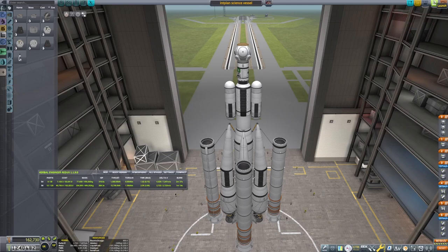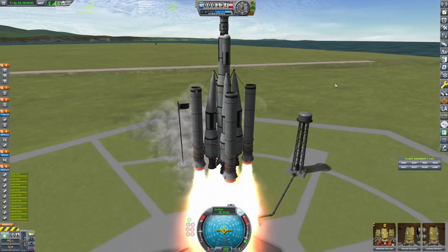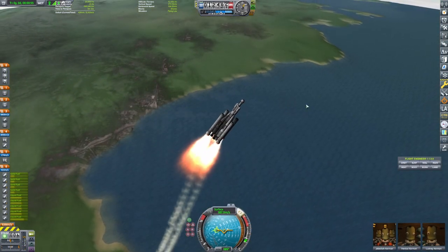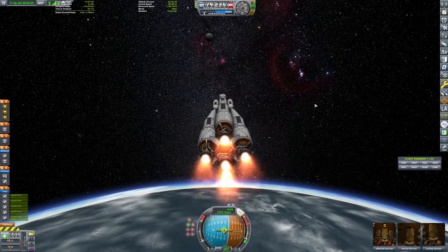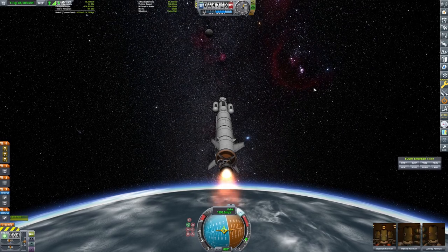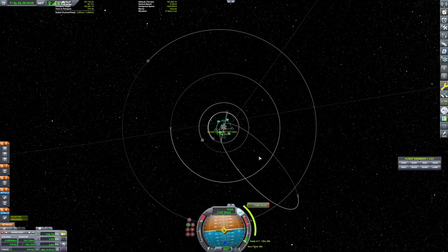Interplanetary travel is different — it's very different. I mean, it's not that different, but if you don't know what to expect, it can feel like a very large gap between, you know, Mun and Minmus to things like Eve and Duna. So I wanted to do some extra science gathering. We wanted to go to Duna, collect some more science so I can finally unlock the big rockets, the huge rockets.